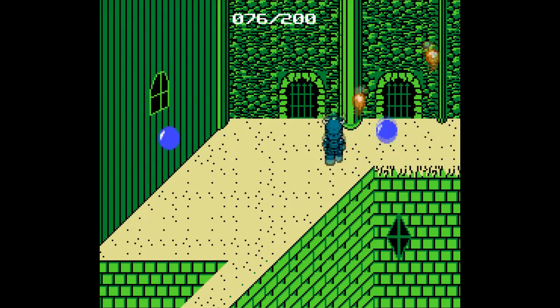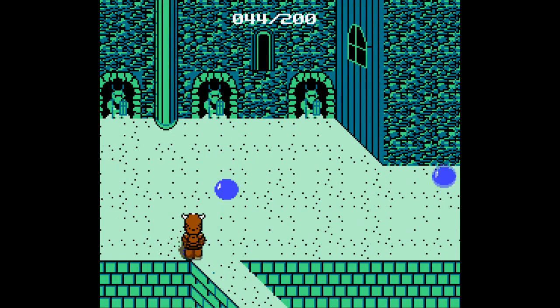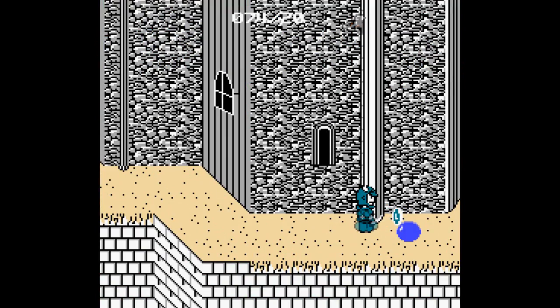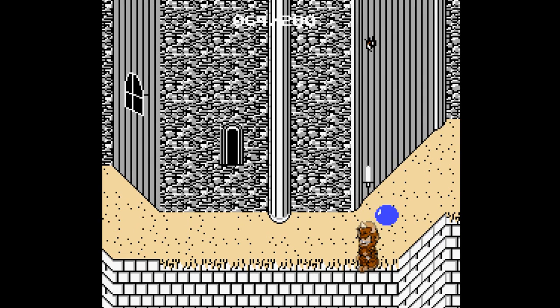One thing that really annoys me with this game is that when you get hit and go bouncing, sometimes you'll bounce into a wall, and sometimes you'll get stuck onto the wall for a second — it'll take some jittering to get out of there. And don't you think it looks funny that when you fall down in this game, he kinda spins around? Kinda looks like he's falling down drunk.